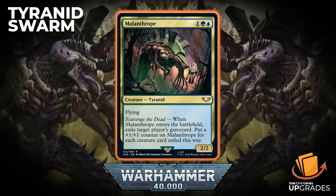The next card is Melanthrope — green-blue, 2/2 Tyranid with Flying. It has Scavenged the Dead: whenever it enters the battlefield, exile target player's graveyard, and you get a +1/+1 counter on it for every creature card exiled this way. I like ways of exiling graveyards incidentally, and especially if you're playing these against the other three decks, being able to control the Necrons' graveyard is going to be really clutch.